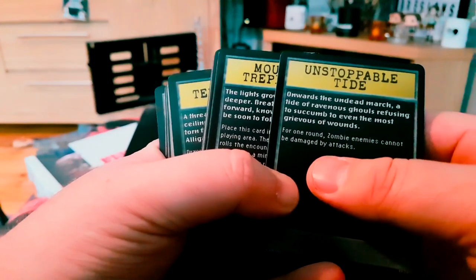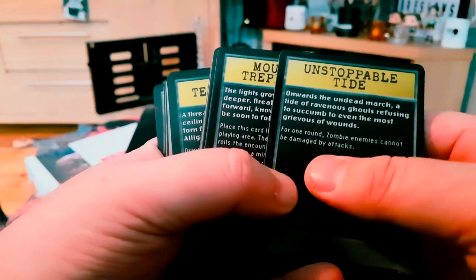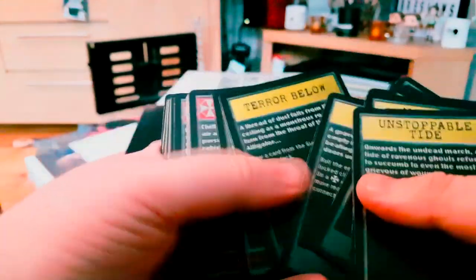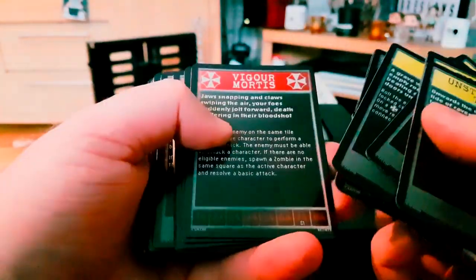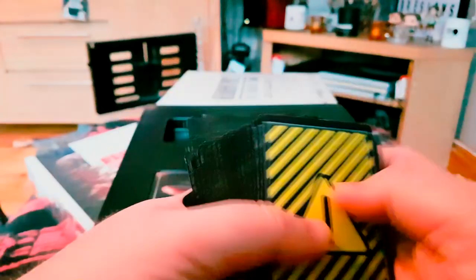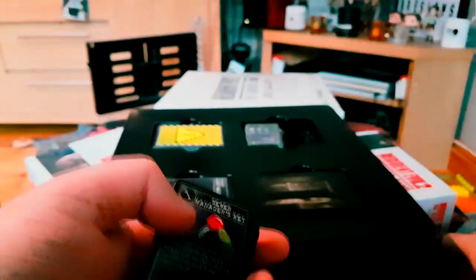'Onwards and Undead March - a tide of ravenous ghouls refusing to succumb to even the most grievous of wounds.' So these are very much story cards and game-changing stuff - nothing that interesting to look at there. And these are inventory items: I can see Precinct Keys and other keys and whatnot.